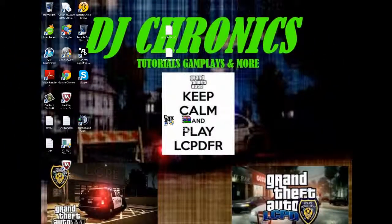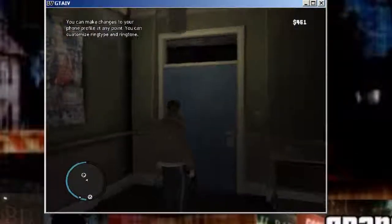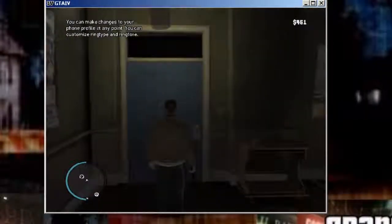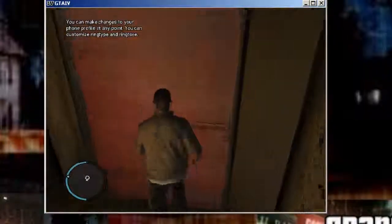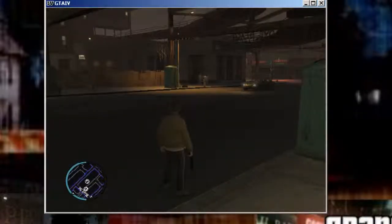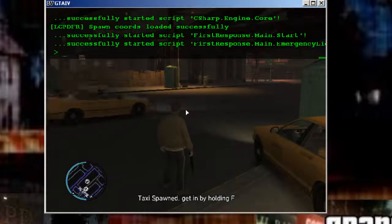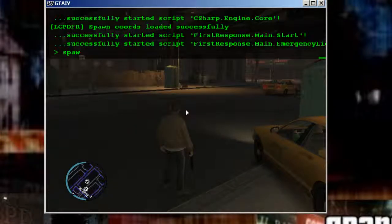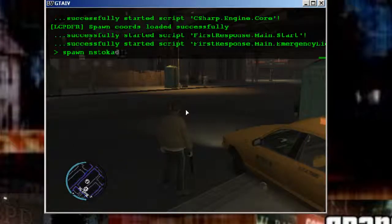Now we're just going to load up the game — I'll skip through this so you don't have to wait. Once you open up your game, go outside so you can spawn the truck; you don't want to spawn it indoors. Open up your console — or you can use your trainer, but I prefer the console — then type in 'spawn endstockade'.